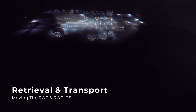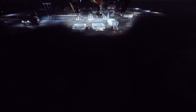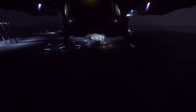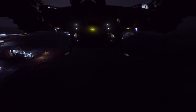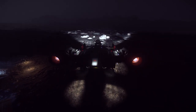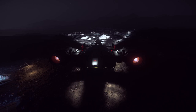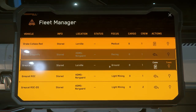You cannot retrieve these vehicles from the spaceport since there's typically no accessible driving paths out of the hangar, so don't be alarmed if your Rock doesn't appear on the list of vehicles at the ASOP terminal. In order to retrieve your Rock or Rock DS, you'll need to go to a ground entrance in one of the major cities, or a Platinum Bay building at one of the many outposts around the verse. Mining outposts are a great place to pull vehicles — just look for the two small pads with the blue logo painted on them and head to the nearby Platinum Bay building to access the ground vehicle retrieval terminal.